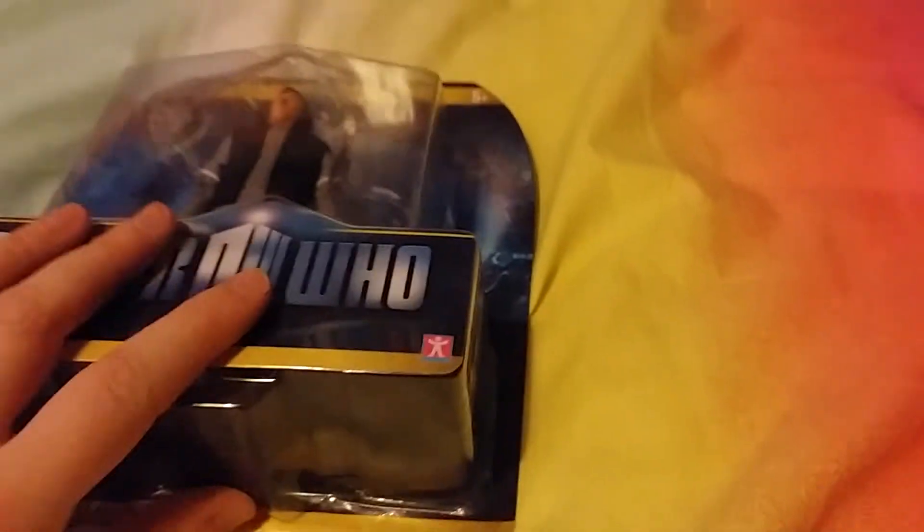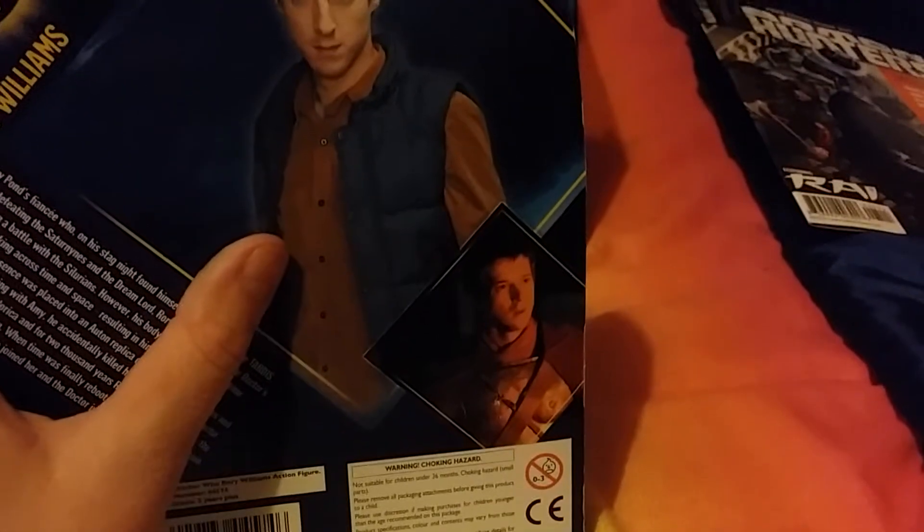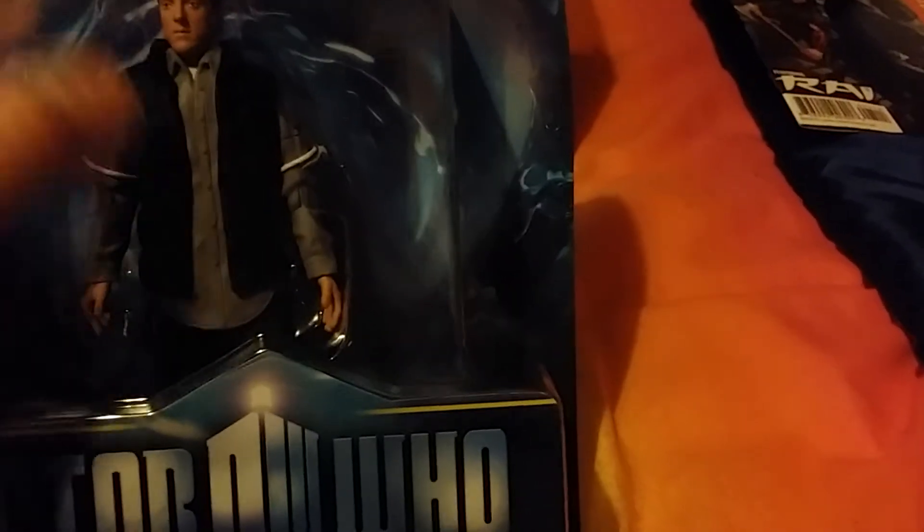These are some rare items that I got from the BBC shop. This is the Rory Williams figure - here he is. There is a Rory Williams figure where you can get a red shirt and a blue body warmer; in this one, Rory has got a grey shirt and a blue bomber jacket, with a white t-shirt underneath and denim jeans. Here's the blurb - it's a rare figure, you can only get it from the BBC shop.